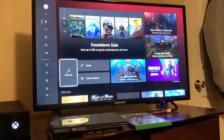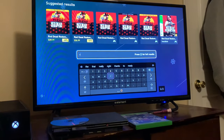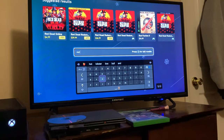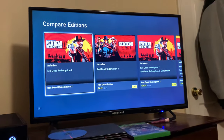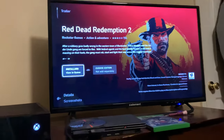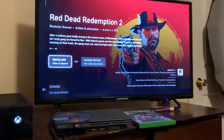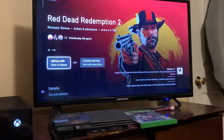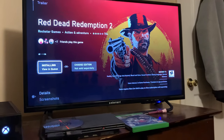Go to your Microsoft Store, search Red Dead Redemption 2 — you should be able to just put 'red' and it'll pop up. Make sure your disc is in the system. You can go up to it and it will say 'install' or 'choose edition.' When you push install, it'll try to install the disc, but then it'll ask you to do an update around 19 gigabytes.